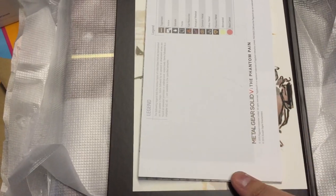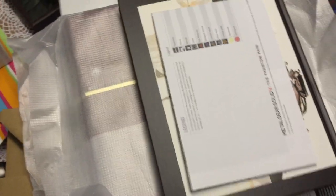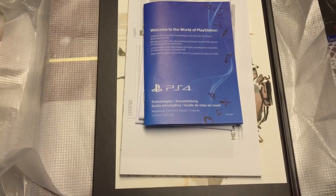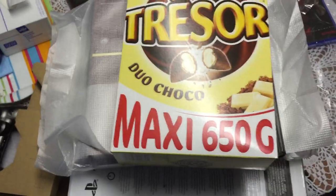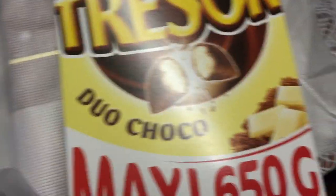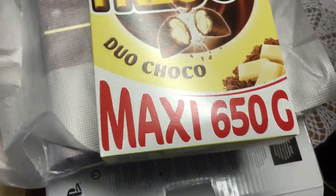So this was the Unboxing Freaks. If you like it, please like us and don't forget to subscribe. Leave a comment to let us know if you want to see something different — we are open to unboxing everything we can, even a box of chocolate, Maxi 650G Pure Magma. See you later, stay tuned for more, thank you.